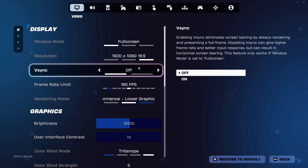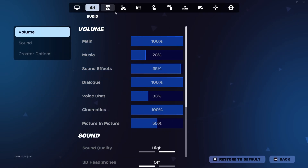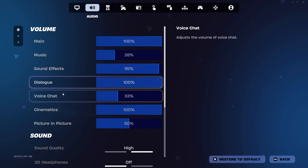Use the tabs at the top to navigate to the audio section. Look for the little speaker icon. Scroll down to voice chat volume.